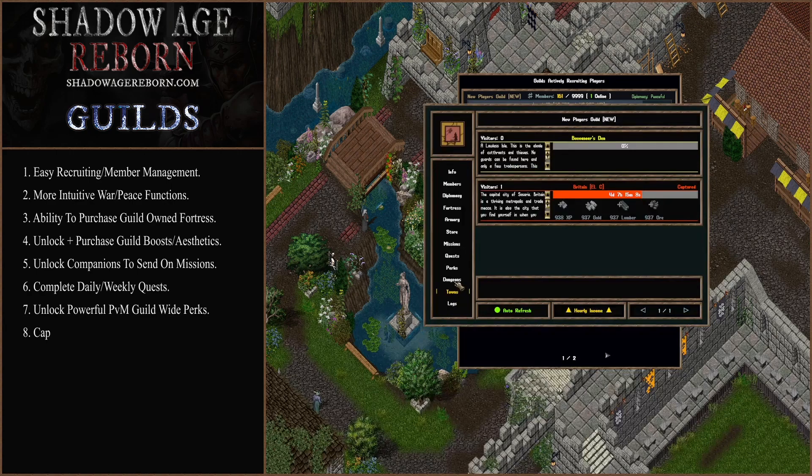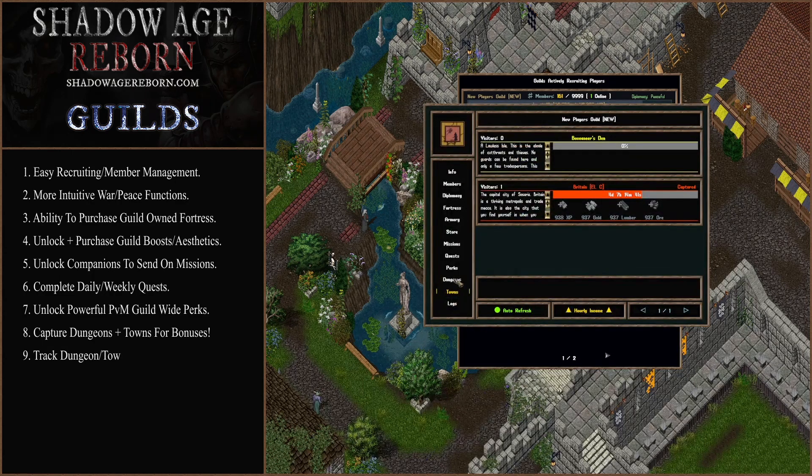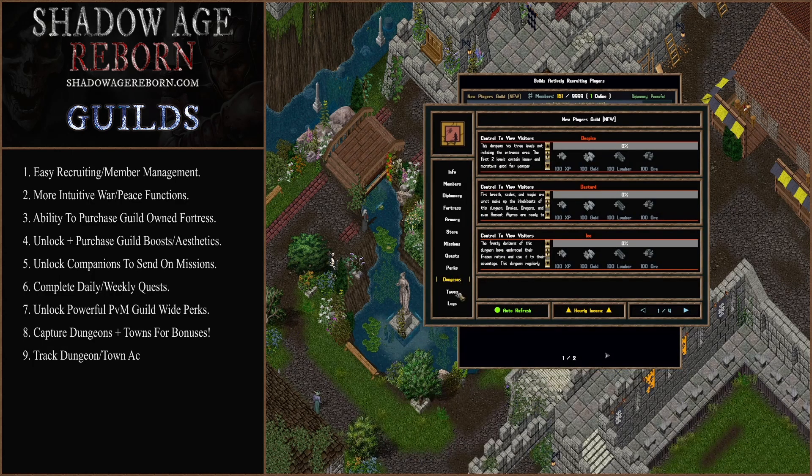Dungeons and towns go hand in hand. This will show you if your guild is capturing a town, or has captured a town or dungeon. You can capture all different dungeons and you'll get gold, XP, lumber, and ore for your guild treasury per hour that you have it captured — so it's very lucrative to own those. You'll also get bonuses for farming in the dungeon at that time, and when you control it, you can view how many people are in there.